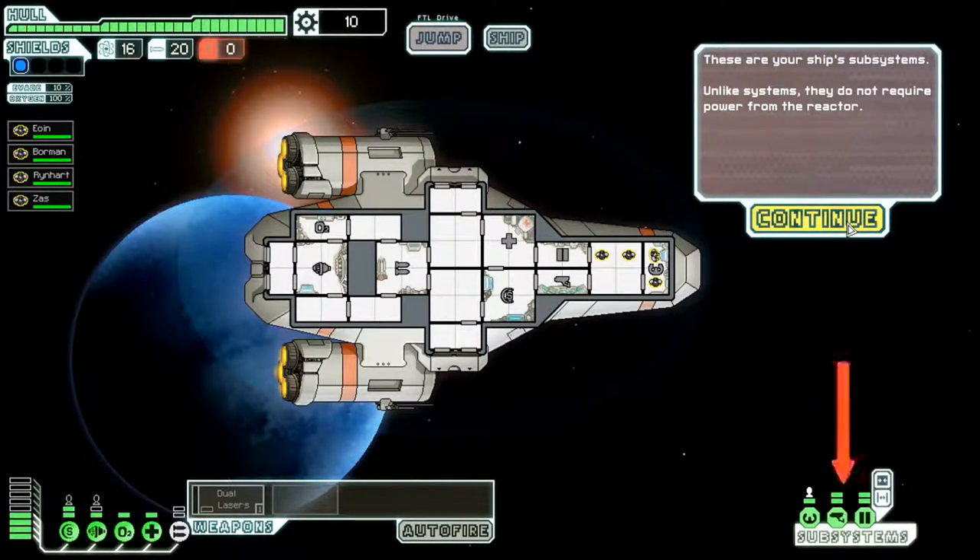These are your ship's subsystems. Unlike systems, they do not require power from the reactor. But what are they? Sensors enable view of all rooms or info from your ship. Piloting requires a crew member to evade in combat or jump. So does this require two people then? Allows for remote opening and closing doors — that's hilarious.